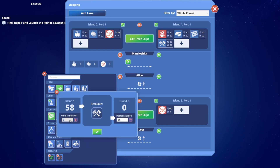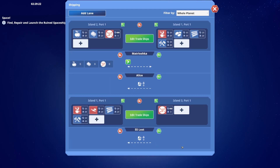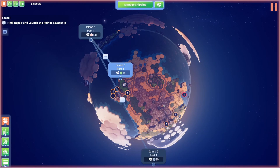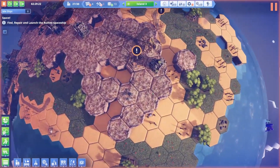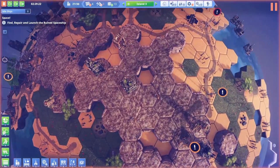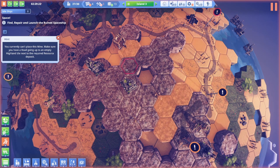I have 58 tools - let's send 20. Okay, so we're bringing tools over now. I want to do my own stone over here. We can do a stone mine right here - that feels like it should be good. I've got to put a road in first.